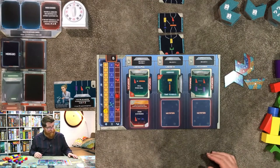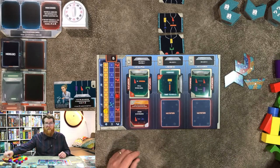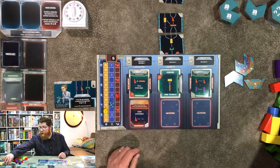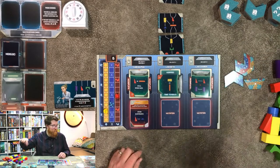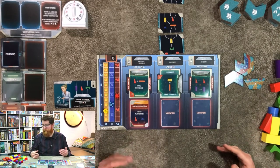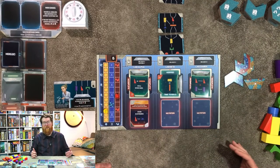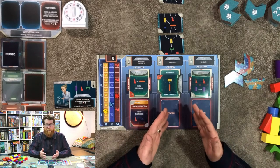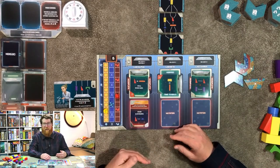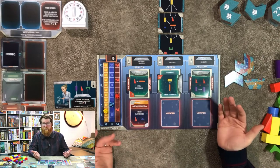There are some additional rules with the expansion and the stars - very simple, you just make sure they're standing upright. There are some additional lab pieces, vents, and a whole host of different player powers. As for single player, the rules are nearly identical - the only difference is that you can verify your own objectives and builds by yourself without having someone else do it. Otherwise it plays exactly the same way as with higher player counts.